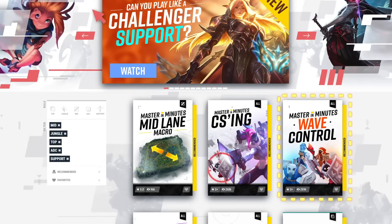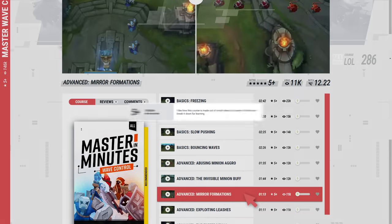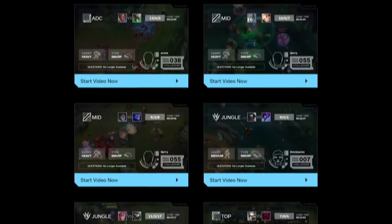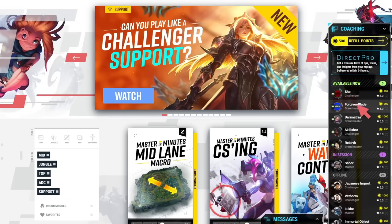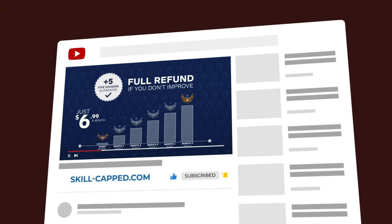Skill Capped takes the highest priority skills you need to learn to climb ranks fast, such as wave control, and breaks them down into step-by-step courses of bite-sized 1 to 2 minute videos that are easy to understand. So while you wait for your next game to start, you can learn freezing, fast pushing, slow pushing, bouncing waves — all in just a few minutes to maximize your improvement rate. These courses have been getting 5-star ratings from all of our users. Every week we release 10 brand new smurf commentaries where a challenger player teaches you how to climb out of the exact rank you're stuck in. We also have one-on-one coaching from our trained challenger experts, and we're backed by a rank up guarantee — if you don't significantly improve while actively using Skill Capped, you get your money back no questions asked. Click the link in the description below and get the rank you've always wanted.